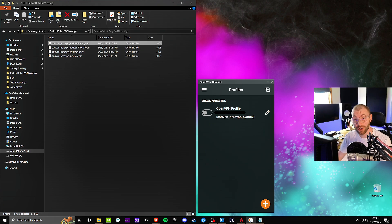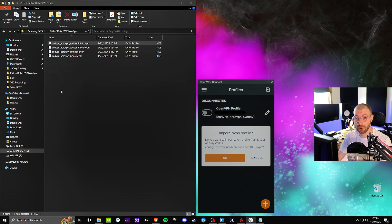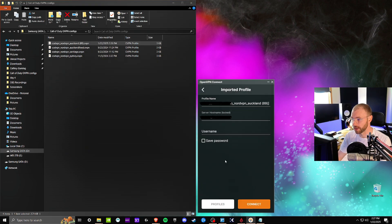Now we want to open up the OpenVPN client. The easy way to do this is to just double-click on the OpenVPN file you have to import it.